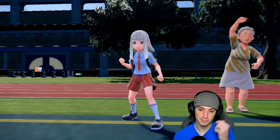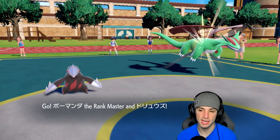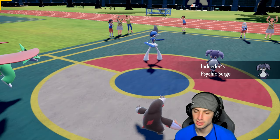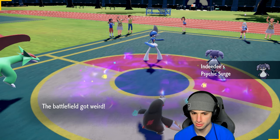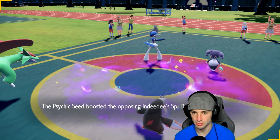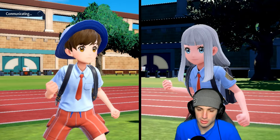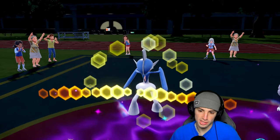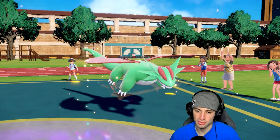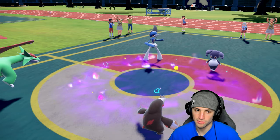They lead Indeedee and Gallade. Intimidate drops Excadrill's attack but we have a Clear Amulet. I feel like they have to go Follow Me and Trick here. Going for Focus Energy on Salamence and sending Earthquake — but there's a Wide Guard. That's fine, we get off Focus Energy. I wasn't expecting Wide Guard this early; I thought it was more of a Follow Me plus Trick play.